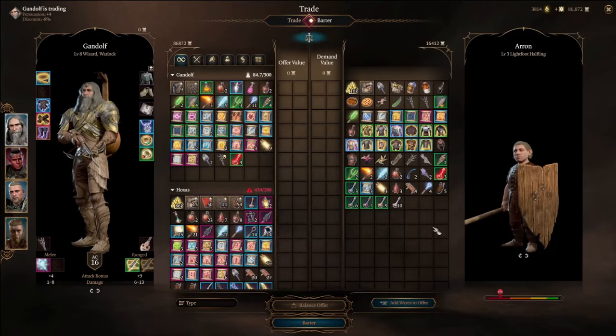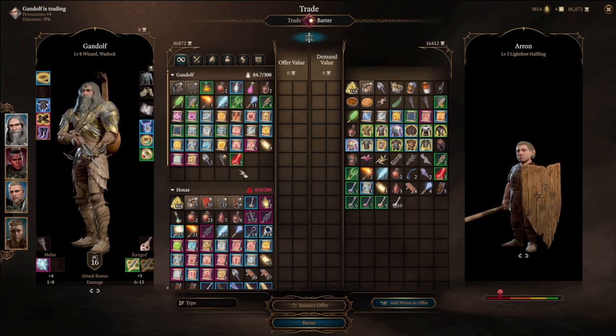And as you can see, back at the vendor, he has all his inventory back. Do the same stuff that we just did and just keep doing it over and over again until your little heart's content.